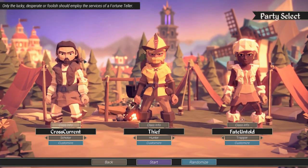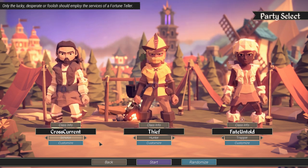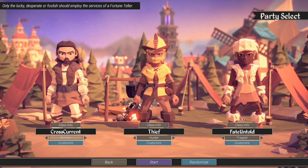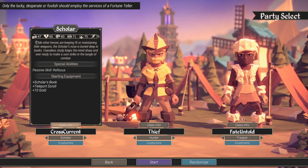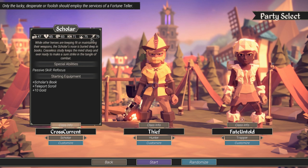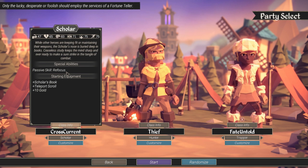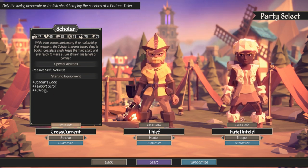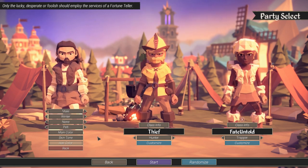Now I'm just going to go one by one and describe what each character does. The Scholar is like a basic mage — you have magical attacks as well as potentially healing. When you start the game, you want to look for a staff that has party heal, because having a heal rather than consuming healing items will keep everyone alive a lot longer. You can check the class information to see weapon statistics — a huge axe is probably strength, a wand will probably use the brain stat which is intelligence. The Scholar's passive skill of Refocus gives you one more focus. The Scholar is a very good character to have at least one of.